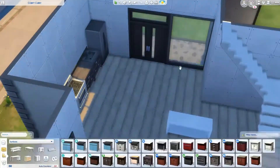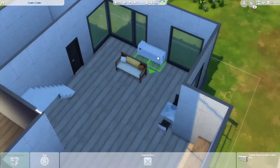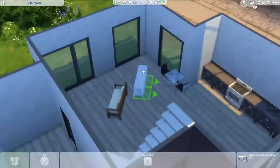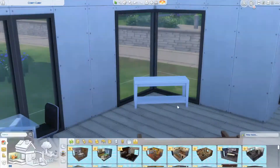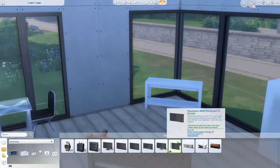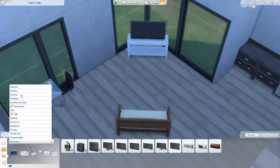I moved the kitchen near the front door, which feels a little weird, but it works. I always do similar things when I build in The Sims so it was good to get out of my comfort zone. This is pretty much the layout I go with.